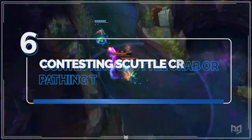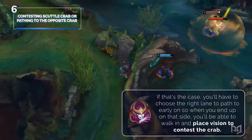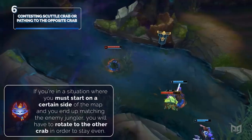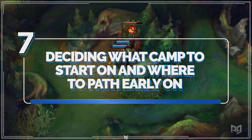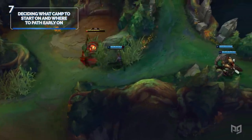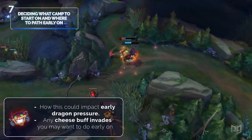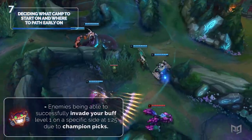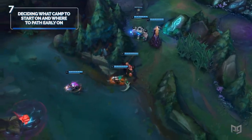Sometimes you can't gank a lane early to force lane priority because the matchup is too one-sided. If that's the case, you'll have to choose the right lane to path to early on, so when you end up on that side you can walk in and place vision to contest the crab. If you're matched by the enemy jungler, you'll have to rotate to the other crab to stay even. We want to put heavy emphasis on thinking deeply about where you should start. Factors include: what lane will have priority at level 2 and 3; what buff you need early; how your start impacts early dragon pressure; any cheesy buff invades you may want to do; and enemies potentially invading your buff at 1:25 due to champion picks. Your first one to three camps can heavily impact how the rest of the game plays out.